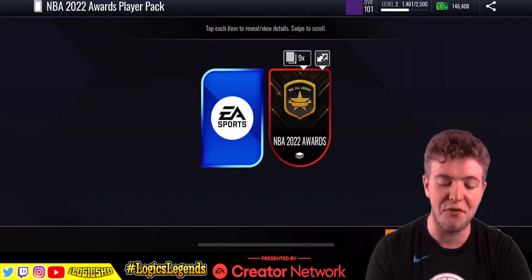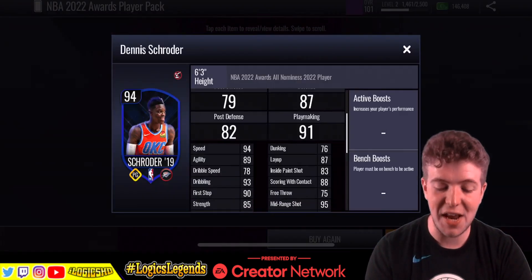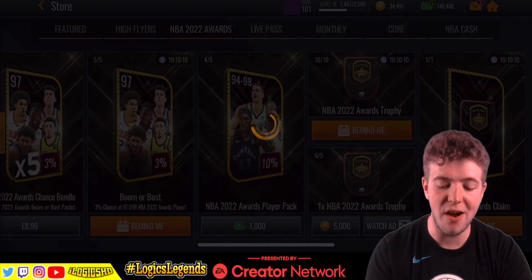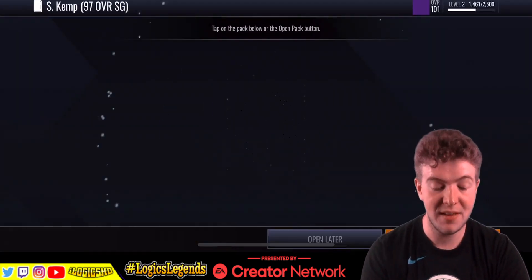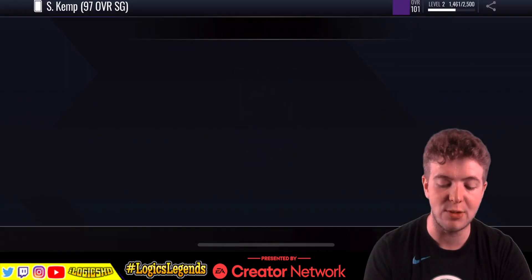Oh, we have got a player though! Here we go — 3, 2, 1. 94 overall Dennis Schroeder! That's a name I haven't heard in a while. And is this a Sean Kemp? Have we just got a Sean Kemp for free? I think we have — yep, Sean Kemp for free as well!